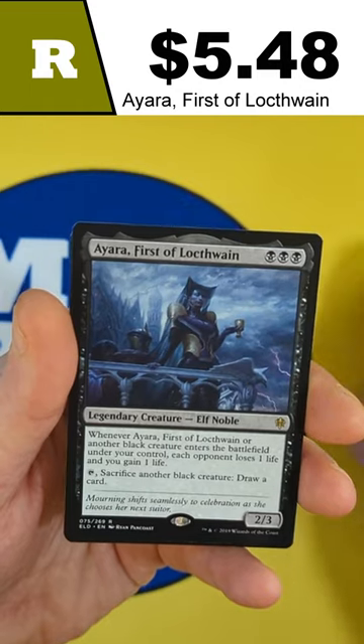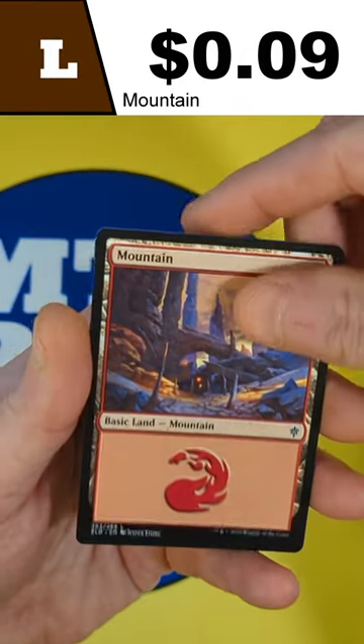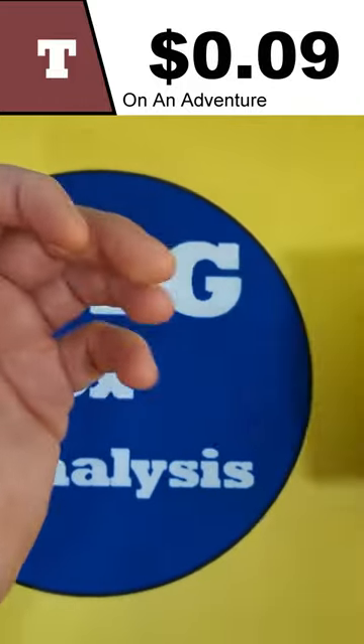And then we're going to see Ayara, First of Locthwain as our rare, with a Regular World Mountain, and an Adventure in the back.